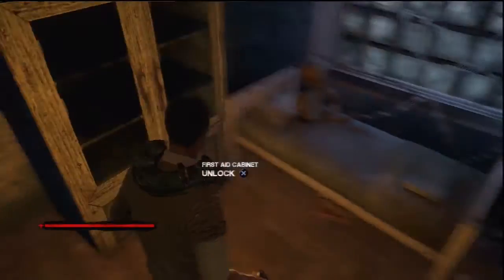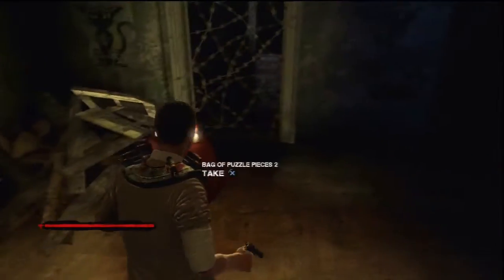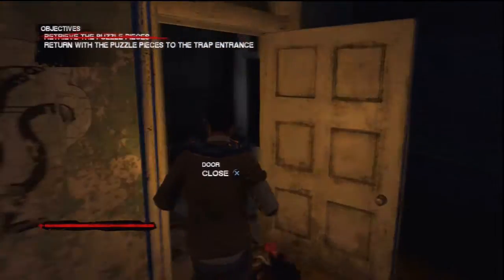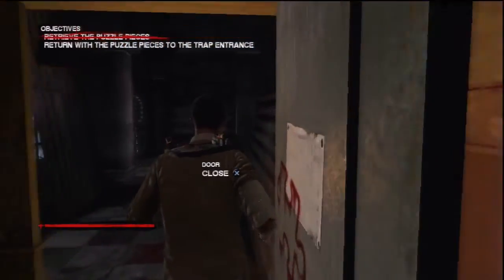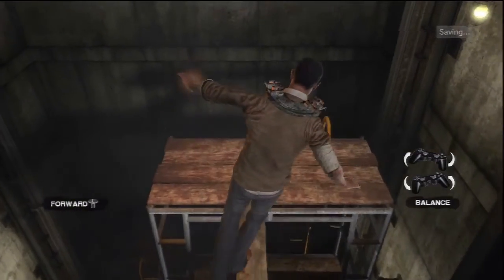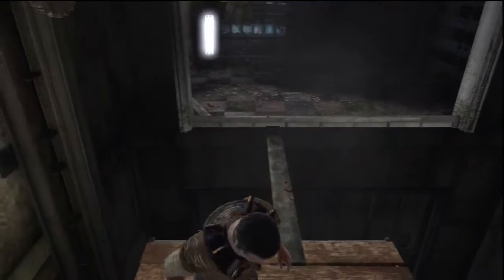Inside this room there is a health cabinet. There is also the second bag of puzzle pieces. Now you have this, you will have to walk all the way back to the locked door which had the camera and lighter outside of it. So just backtrack.